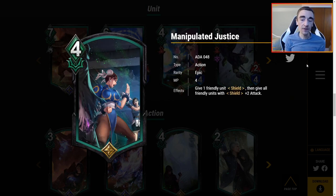Manipulated Justice — 4 MP. Give one friendly unit shield, then give all friendly units with shield plus 2 attack. Plus 2 attack is a lot if all your units have shield — if you have three units with shield that's plus 6 attack total. However, worst case scenario, the only thing with shield is the one you just shielded, and you're paying 4 MP for shield plus plus 2 attack, which feels heavy. I wish this cost 3 MP. Even in a shield-centric deck, it's hard to have all your units with shield and play this without them getting Fate of the Unworthy'd. I don't think you'll reliably get the dream of three-plus units getting plus 2 attack, and 4 MP seems too high.